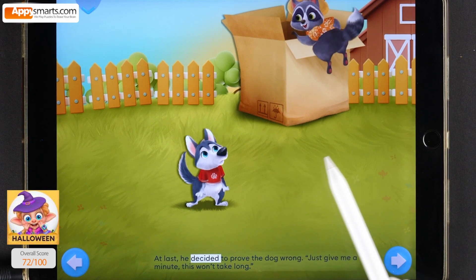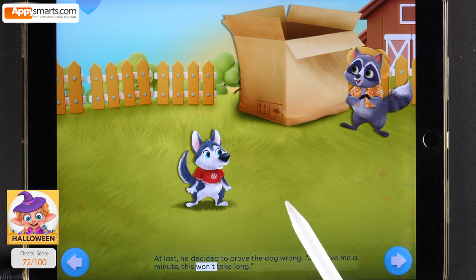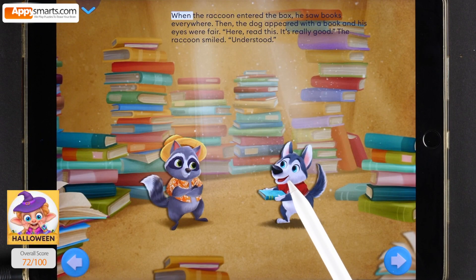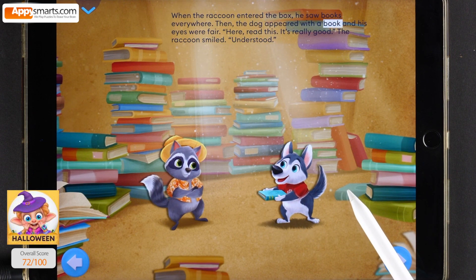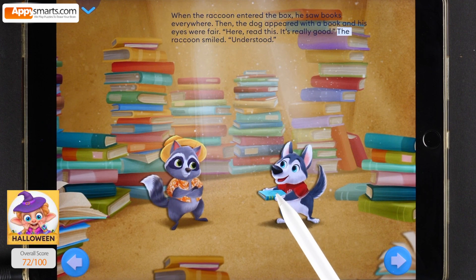At last he decided to prove the dog wrong. Just give me a minute, this won't take long. When the raccoon entered the box, he saw books everywhere. Then the dog appeared with a book and his eyes were fair. Here, read this, it's really good. The raccoon smiled — understood.